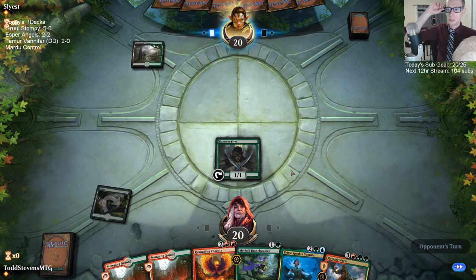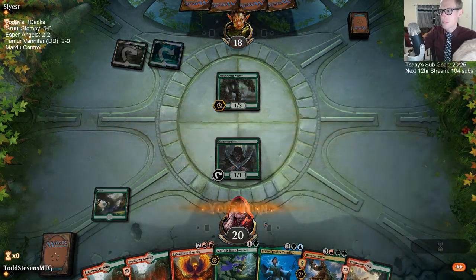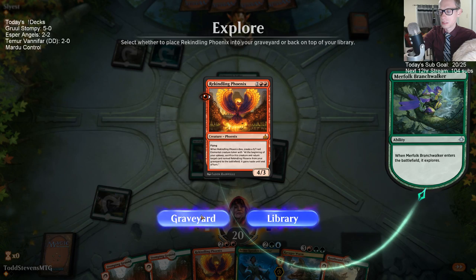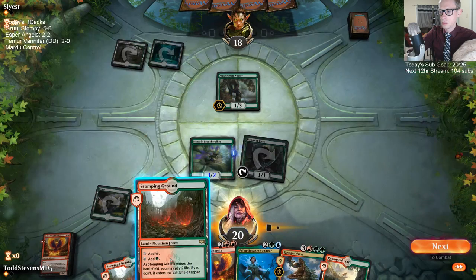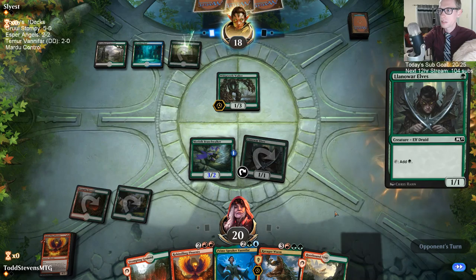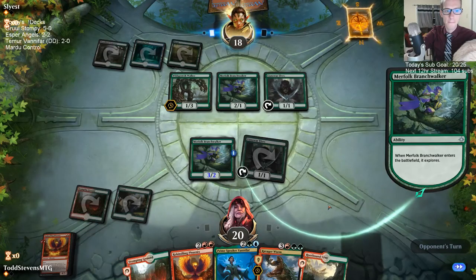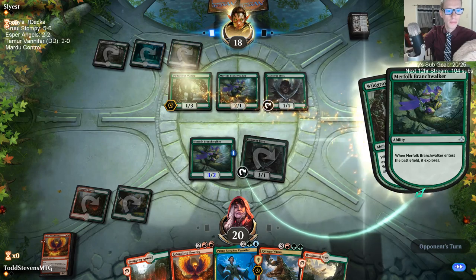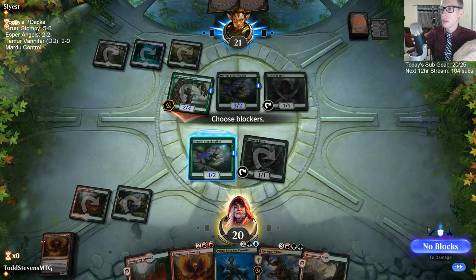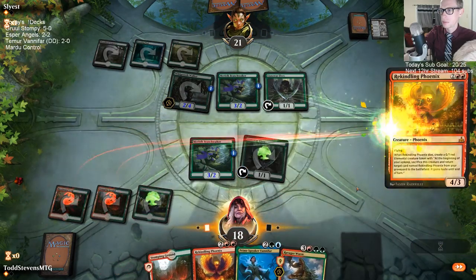We saw that having Tatiova was really nice — just having another five-drop. Where's our blue mana? Phoenix is just such a good card, I'm going to keep it. We'll have Phoenix next turn, Phoenix the following turn, then Ravager Worm. If you're asking about this song, this is 10 Years — 'Through the Iris.' That's the song currently playing.